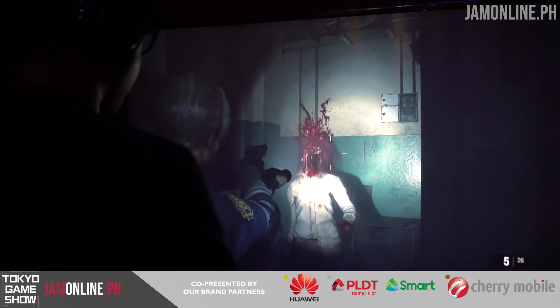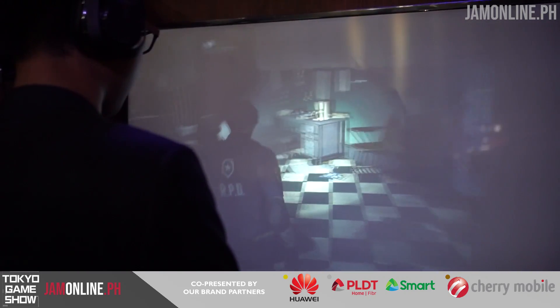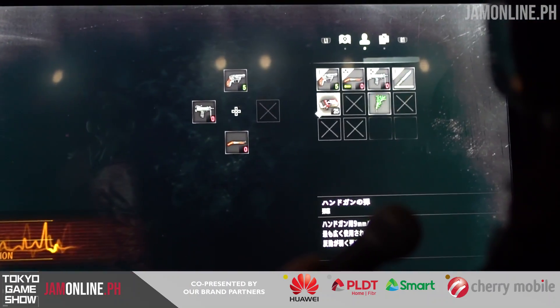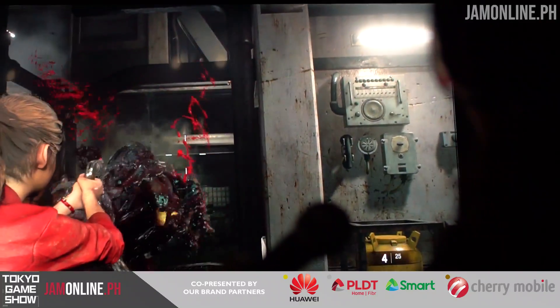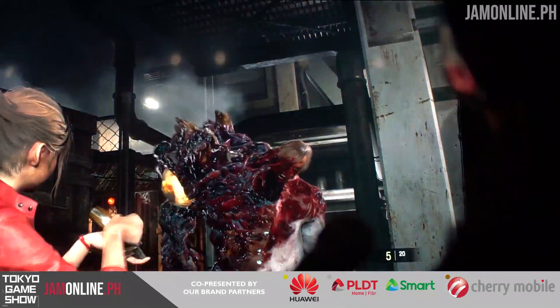This remake is really fitting for 2018. There are some elements from Resident Evil 7 carried over into RE2. It's still hard to aim because we're using controllers — the people inside were panicking, the Japanese were screaming because the controls are really difficult. But the graphics are great. One of the biggest changes for me is the lighting. Back in the original RE2, the graphics were blocky and pixelated, but this time the lighting is really dark — you actually need the flashlight for both Leon and Claire.